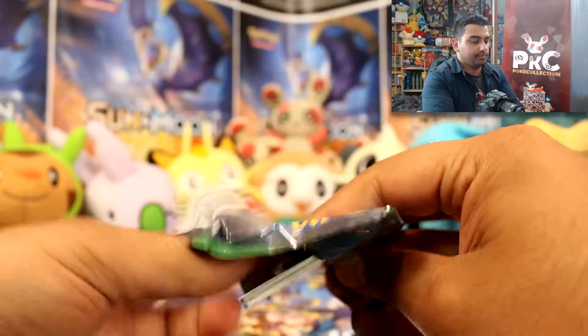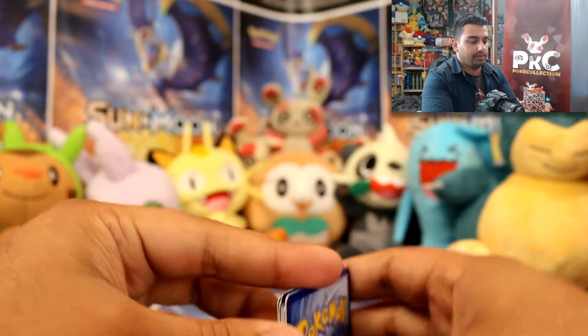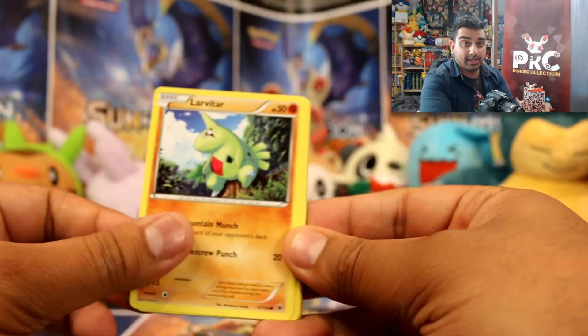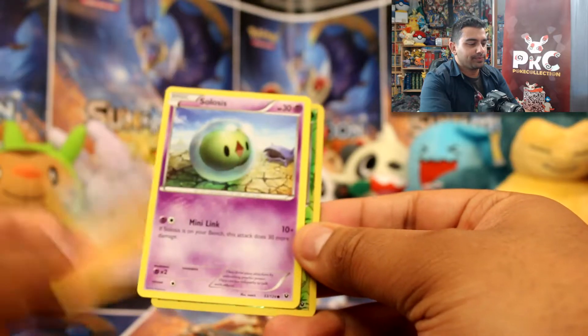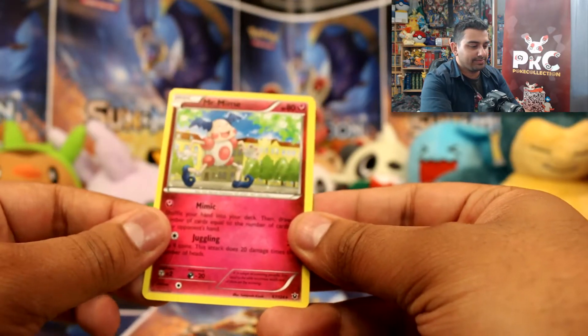Fates Collide pack. So we have a Servine, Energy Reset, Pupitar, Larvitar — it devolved, sorry — Diglett, Spoink, Riolu, Scolipede, a Mothim reverse, and a Mr. Mime. I'm destroying the cards.